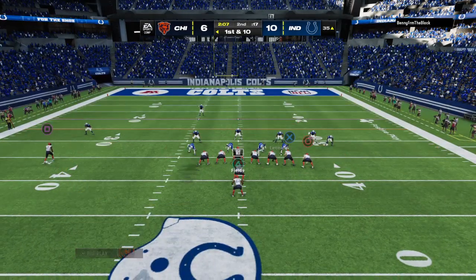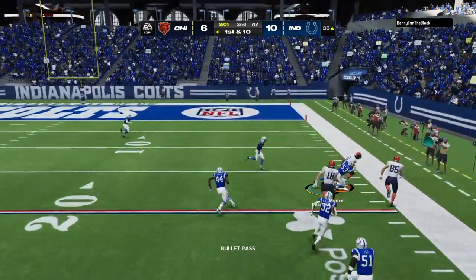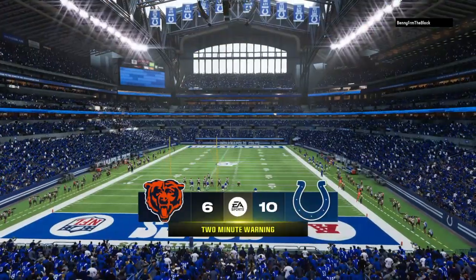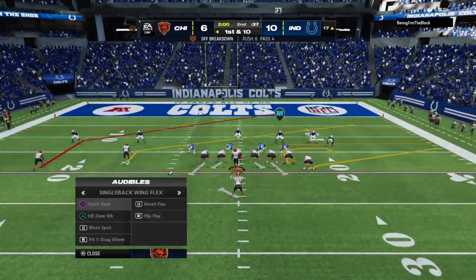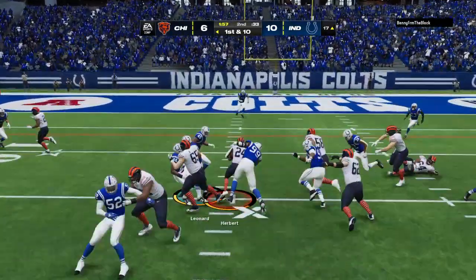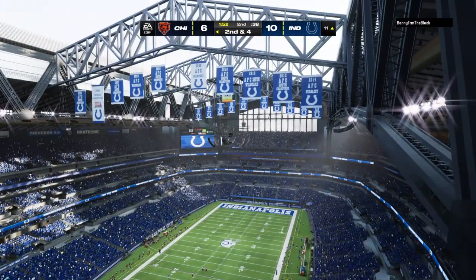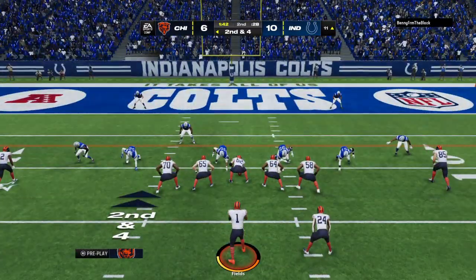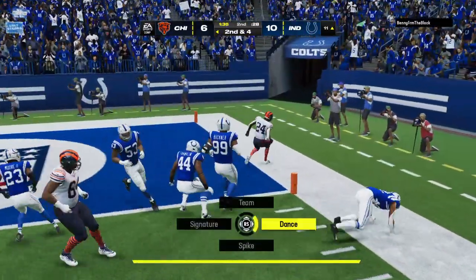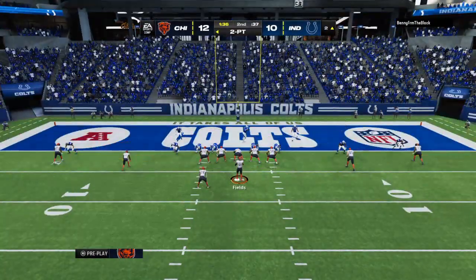First and ten all the way down at the 35. Fields, flushed out right, throws to the right side — more complete, and they'll have it in the red zone before he goes out of bounds. They've moved the ball over 50 yards between this play and the last one. From the 17, here's first and ten. On first and ten, it's Herbert, and he's brought down just outside of the ten at the 11 — a six-yard gain on the ground, second and four. Here's Fields, they'll set up the screen to Herbert. Touchdown, Bears! Khalil Herbert, an 11-yard touchdown, and the Bears have taken the lead.